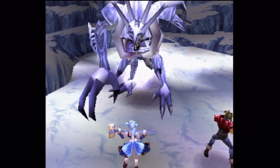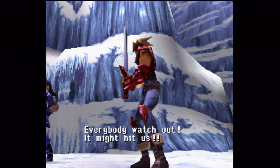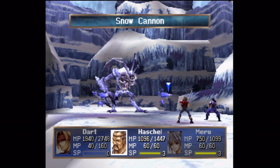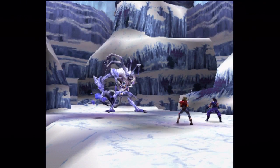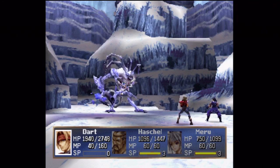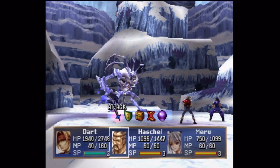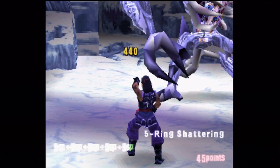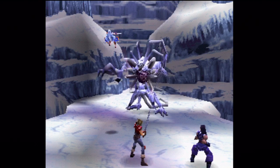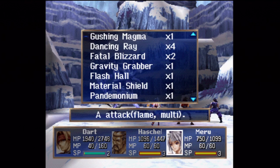That would let me hit him and the snow cannons, and we'd be able to target his heart eventually. Well, there it is! And there are those two snow cannons. We're not in a good position to use the Gushing Magma — oh well. I thought those guys had a bit more HP than that. If Dart had gotten his turn first, I probably would have had him use a Gushing Magma, but since it's just the one snow cannon now, I'm not especially worried. We'll go for a little extra length on today's episode. Once you kill the two snow cannons, he opens up — you can target his heart now.